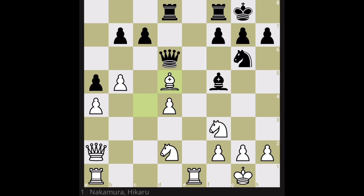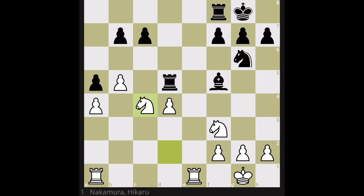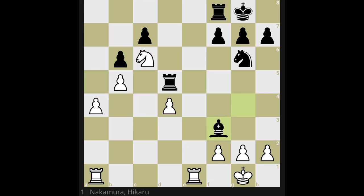Here we see a massive exchange of queens and pieces. Let's quickly evaluate the position. White has two knights attacking the a-pawn. Black has a bishop and knight, and everything is basically equal. Black decides to grab the a-pawn — that's not a big deal — and in return will destroy white's pawn structure by grabbing the knight. This makes it very hard for white to take care of both the h2 and f3 pawns, and one of them will fall at some point.